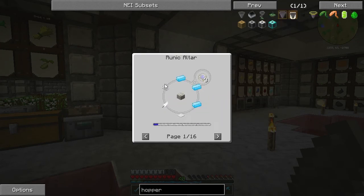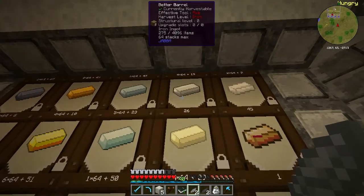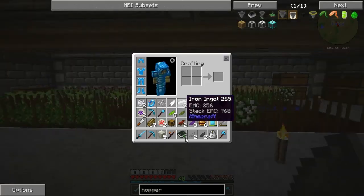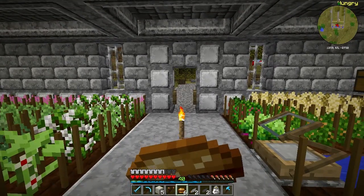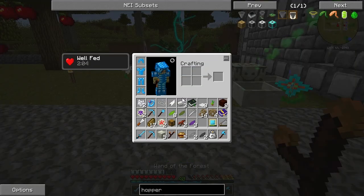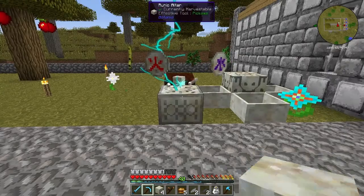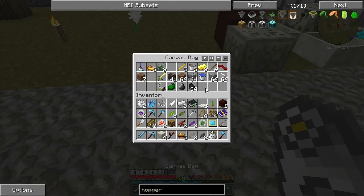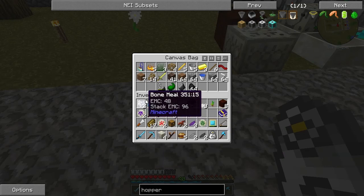Now we need some iron - let me grab the iron. There are quite a few items to make here, but once this is done it should make things a lot easier for me. That's ready - let's grab the item. Where's my living rock? There we go. We'll put some stuff away in here. The bone meal - that'll do.